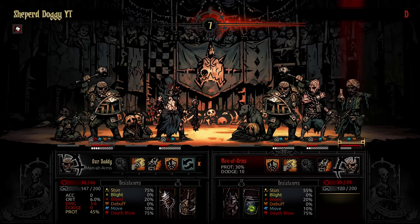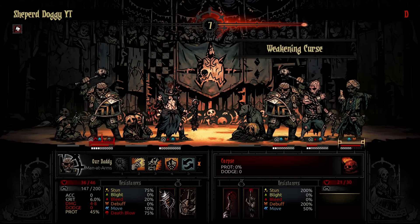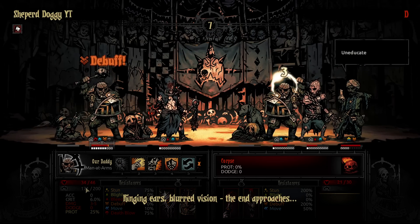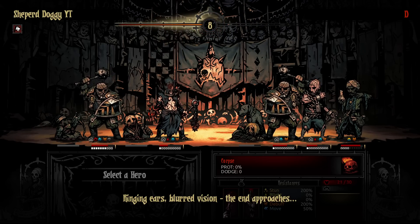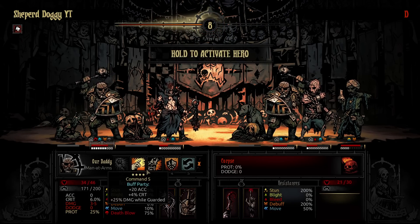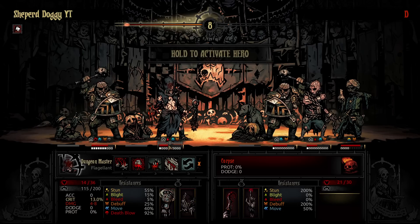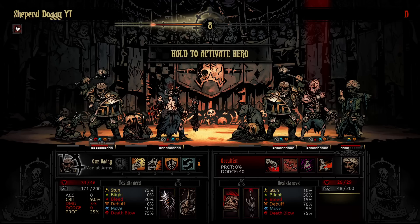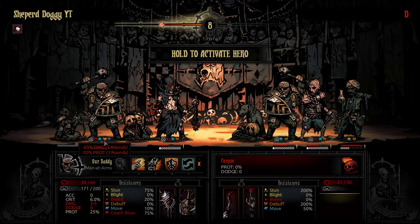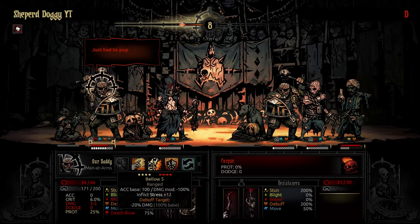I don't feel like I can justify using a command here for just one character — I just need to do more stress. The problem with my setup is that I did have the Protector's Guide to spam command and make that Iron Man really hurt while he's guarded, because the command buff makes guarded characters do more damage. If I would guard him for longer, I could guard and spam command at the same time. Sadly, it's not really working out as much as I wanted, but that's okay. Is my Man-at-Arms going to drop to zero now? I don't think he's quite dropping to zero just yet.